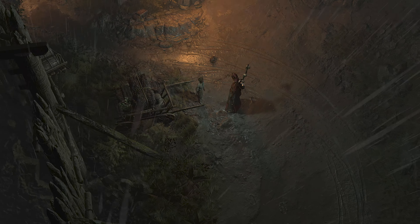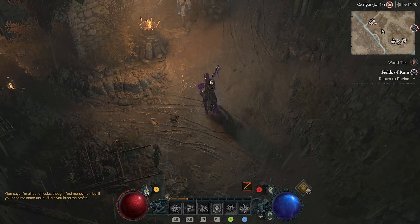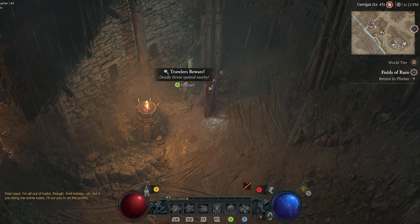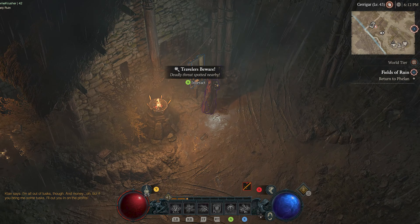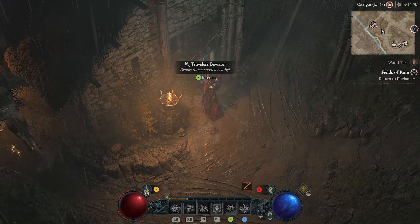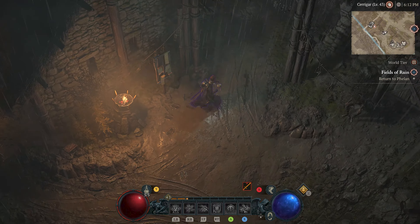NPC: 'I've got day-old bread and these tusk rocks. I found the bread's not so bad if you toast it. My best sellers were my carved charger tusks — if you carve the right pattern they're good luck. That's what dad told me. I'm all out of tusks though, and money. But if you bring me some tusks I'll cut you in on the profits.'